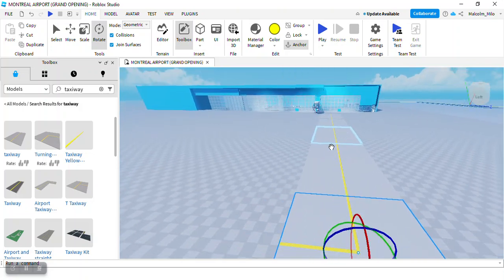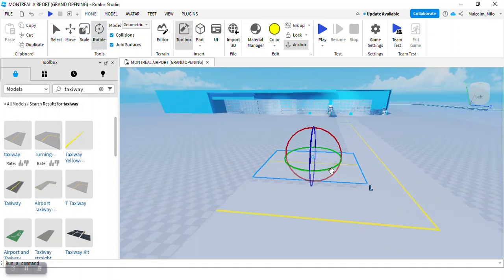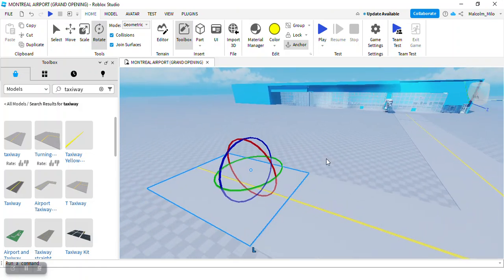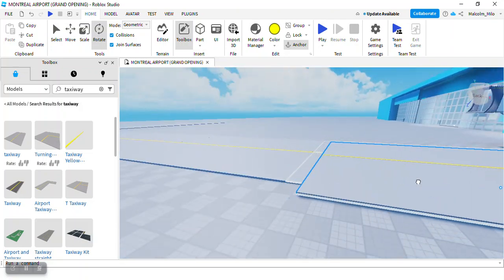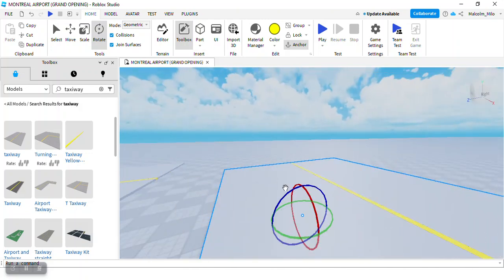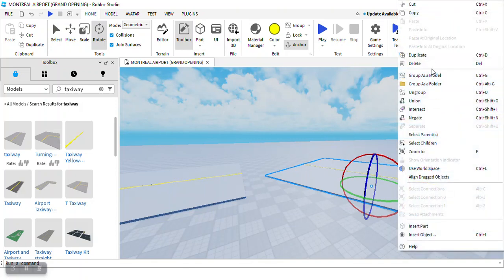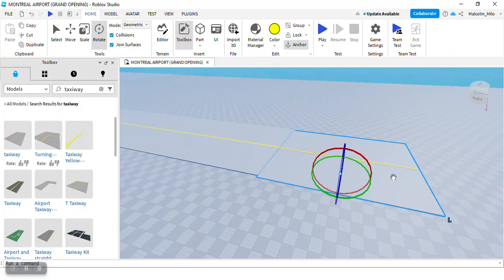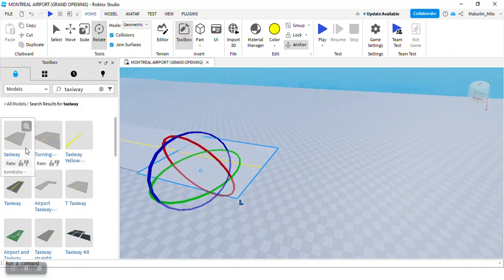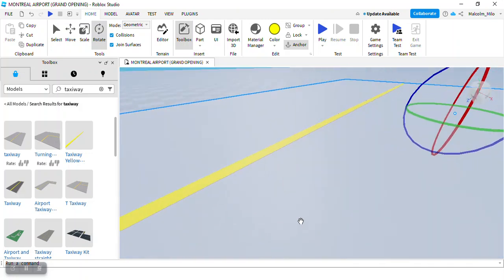Now we're just going to go like this with the taxiway. I'm not sure if we can extend this piece — no, it's a different taxiway, we can't extend it. The rest we're going to pave manually. I added another piece — okay, I'll just use this one, it's fine. It's actually harder to find a plane than to find taxiway pieces. I thought the taxiway would be way harder — but apparently not.